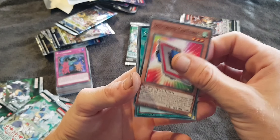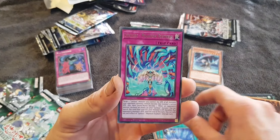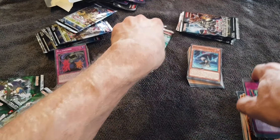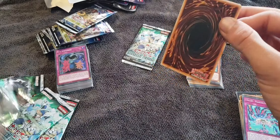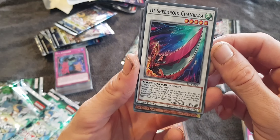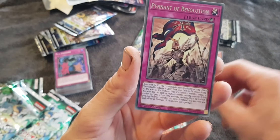Speedroid Car Turbo. Speed Recovery. Speed Lift. Saucier De Fleur. Lyrilusque Phantom Feathers. Speedroid Red-Eyed Dice. Saucier De Fleur. High Speedroid Chambara. Speedroid Double Yo-Yo. Pennant of Revolution.